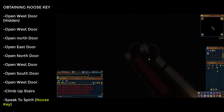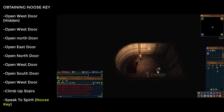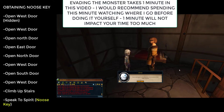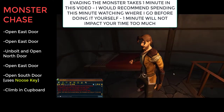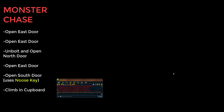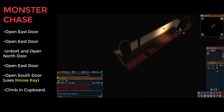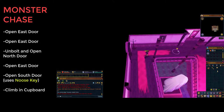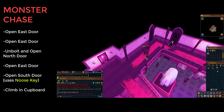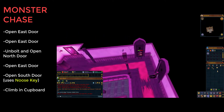Prepare yourself — a monster will be chasing you shortly. Click the stairs and talk to the spirit; at the end of the dialogue you'll receive a noose key, but the monster starts chasing you. I recommend pausing here and watching what I do before continuing. After the dialogue and cutscene you'll be in the room just before this one. Open the east door, run down the corridor and open the eastern door again. You'll be in the purple room taking damage — go through the north door on the eastern balcony. You'll get a message saying you've unbolted the door; go through it.